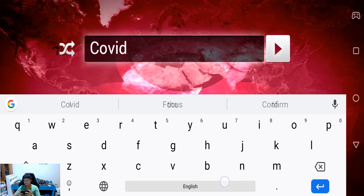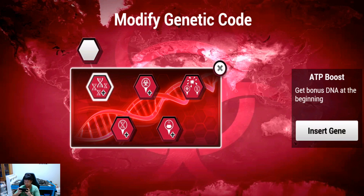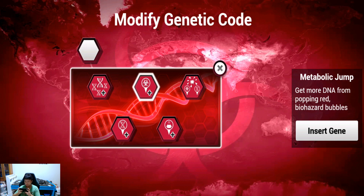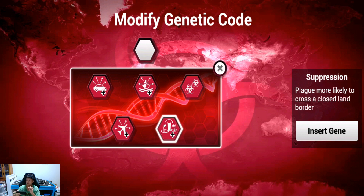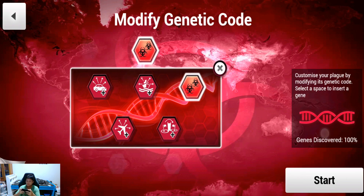With this modified APK I have everything unlocked already. Let's select some genes — metabolic jump, travel genes to increase the chance of the plague spreading by land and sea, and infectivity spreading by air. We are not going to try and win this game; I'm going to try to mimic as closely as possible how the virus actually behaves. I can also select some bonuses here — chance of plague spreading by land, sea infectivity, and starting country.